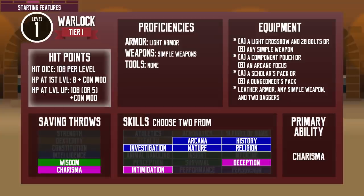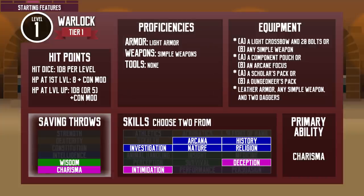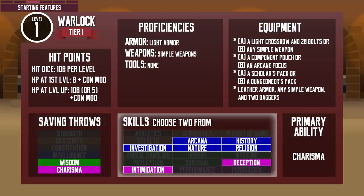The Warlock's hit dice is 1d8, the average size. Without any modifier bonus or penalties, they start with 8 hit points and gain the average of 5 hit points per level. They are proficient with light armor and simple weapons. They have saving throw proficiency in wisdom and charisma, so they are better at resisting mind-controlling and banishing effects and spells. They can choose 2 skills from the available options, but there is an eldritch invocation at level 2 that gives proficiency in both persuasion and deception, so you should look ahead if you want to create your ideal character.